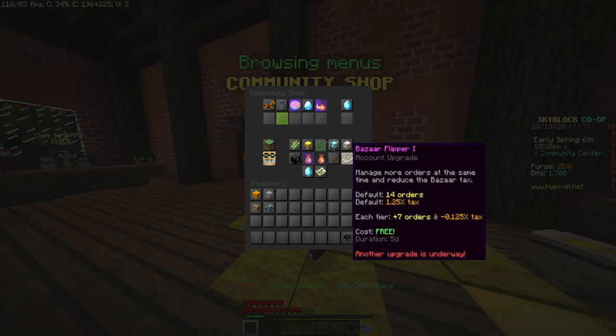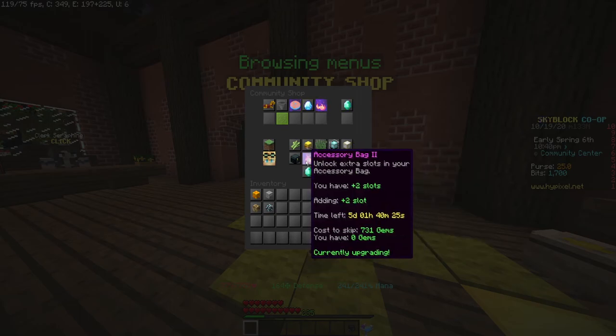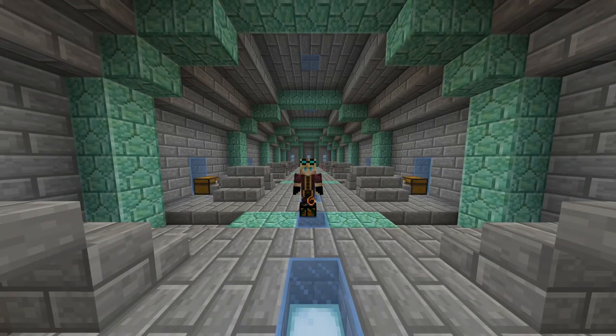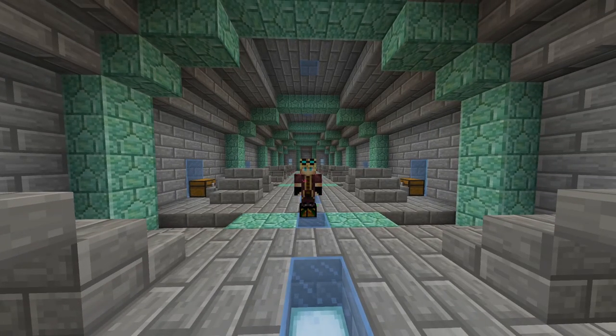The bazaar flipper is great if you do a lot of bazaar flipping — it's obviously going to be very good for you. But overall, personally, the accessory bag is the most important one, giving you two extra talisman slots every upgrade. That's going to wrap it up for today — a quick video on the mayor's options and the best upgrades for you. Don't forget to like and subscribe.